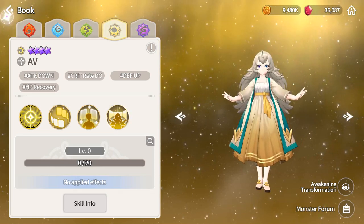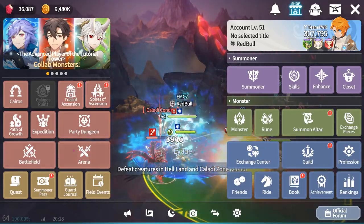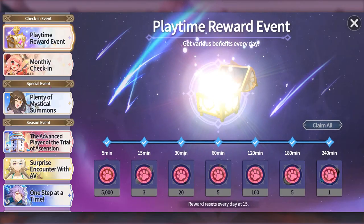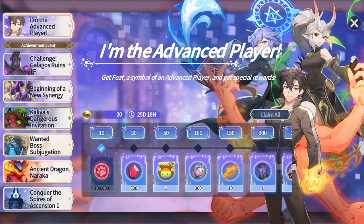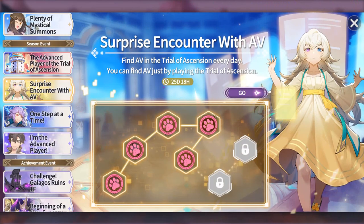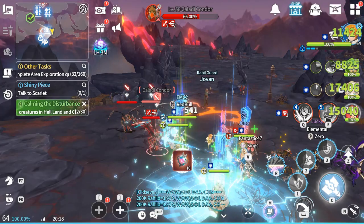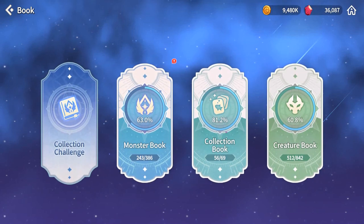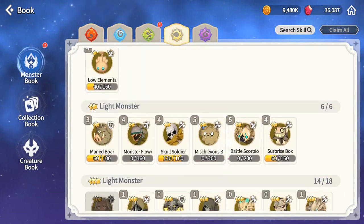I just got the light hero — I believe I got her from someone, but you can get her from an event. If you complete the event you get her. It says you can find AV in the Trial of Ascent every day just by playing. I play on auto and somehow got her, so I can't tell you exactly how.